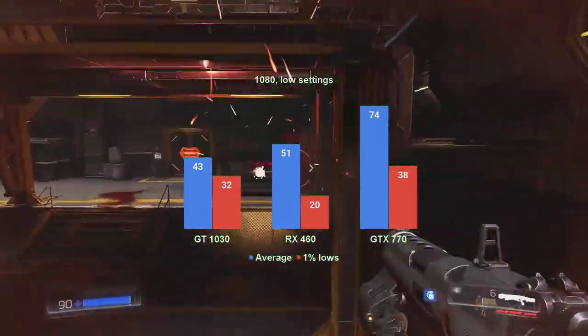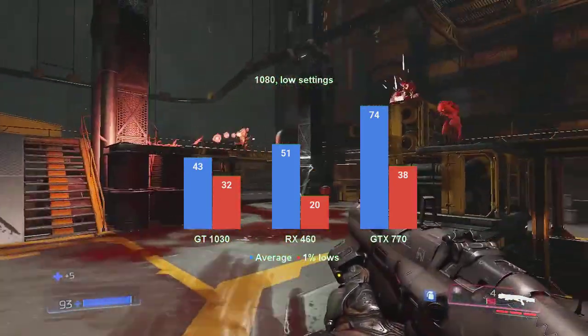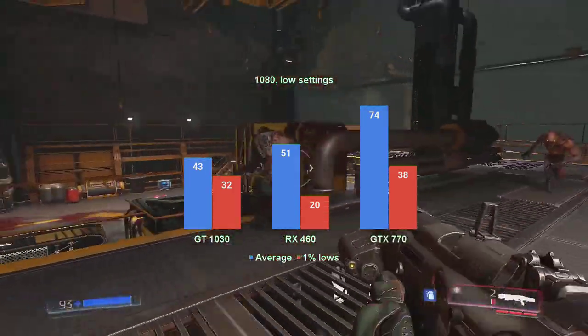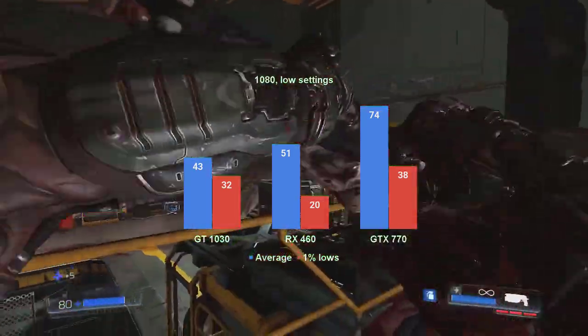Same remark here as with the 770 and the 1% lows. As for the RX 460, the average of 51FPS placed it in the middle of the pack. However, the 1% lows — wow, definitely last place. Only the GTX 770 can actually play the game at 1080p, so we're going to start dropping the resolution.